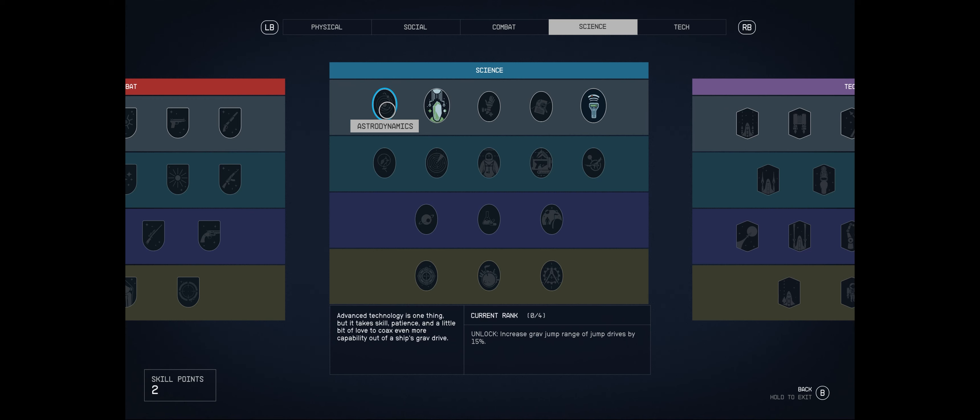In the Science tree: Astrodynamics increases grav jump range by 15%. There is some form of fuel mechanic but I think it refuels automatically at spaceports. Geology - we already have a level in this - gives more common and uncommon inorganic resources from surface objects, which will come in handy for base building.